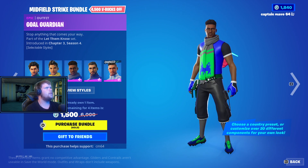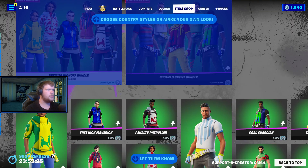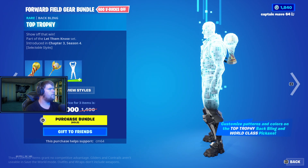Pretty cool skins, must admit. In the midfield we have the Red Card Renegade, the Tactical Titan, the Coal Guardian, the Chip Away Challenger, and then the Breakaway Boss. Very cool skins, must admit. You can pick all of these as well.